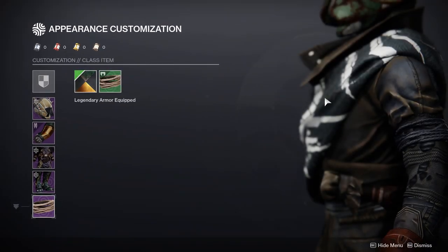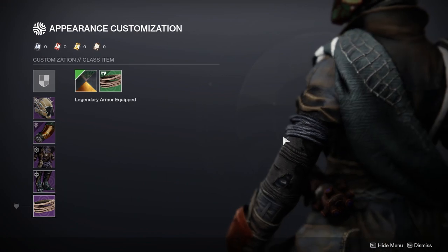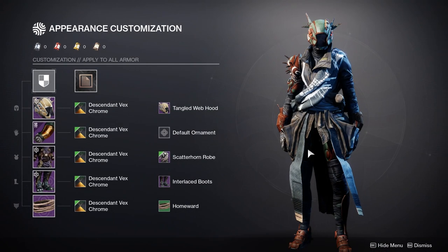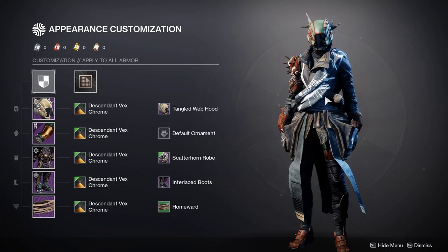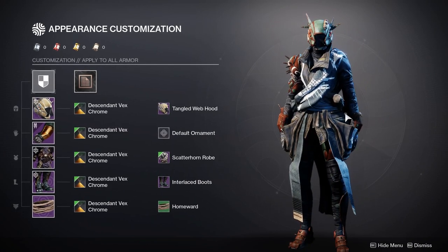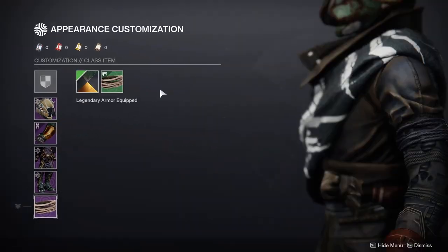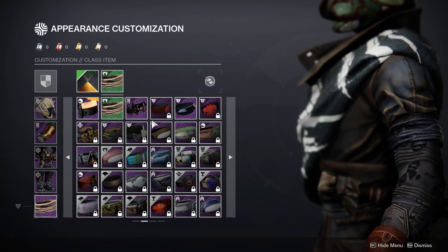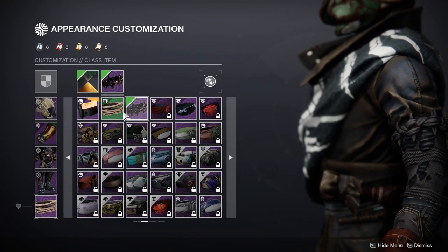Last but not least I went with the Homeward bond, which is a green bond. I love it, especially if you don't want to give your warlock a big flashy bond — it almost looks like it's part of the actual armor itself, which is why I went with it. The other option was the Lightkin bond but I wasn't a big fan of that one.